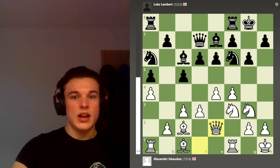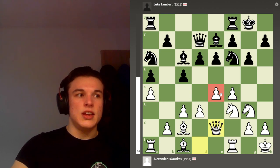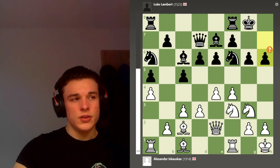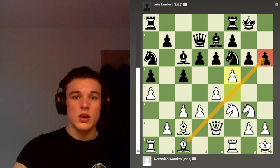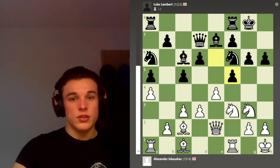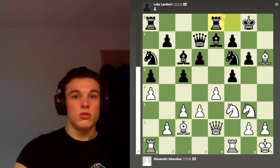Queen e2, getting some more development in and also over-protecting the e4 pawn so I can play d4 potentially or support e5. My opponent plays h6, and it is a bad move because now I can play f5 and the pawn is hanging. I'm pressuring the important pawns protecting his king. So he takes, I take on h6 first with an attack on the rook, so he's got to move the rook - rook e8.